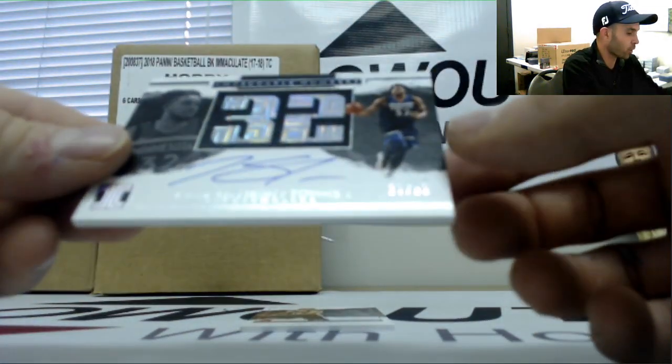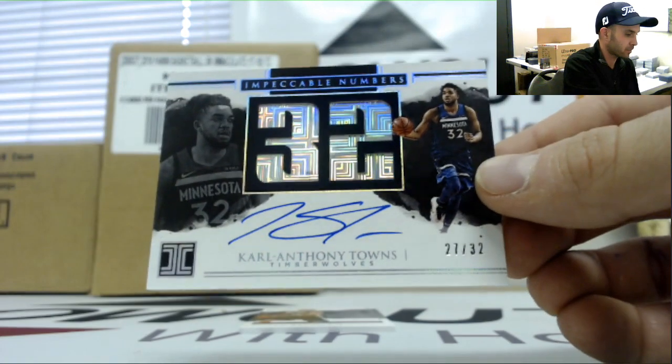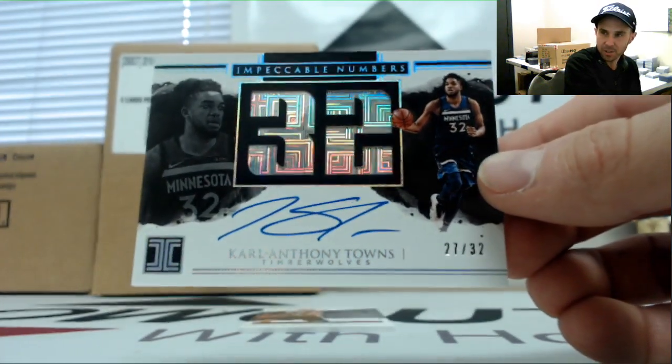Oh, nice card right there — Karl-Anthony Towns Impeccable Numbers, 27 of 32. I think that's the first Towns piece we've seen.